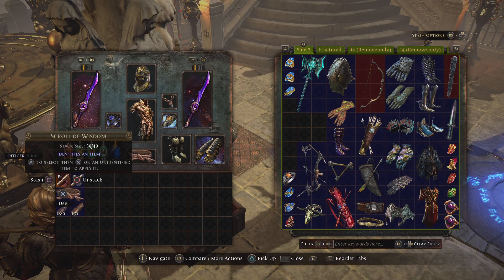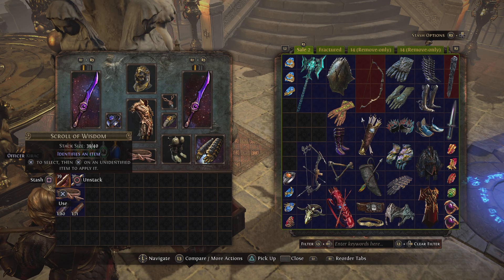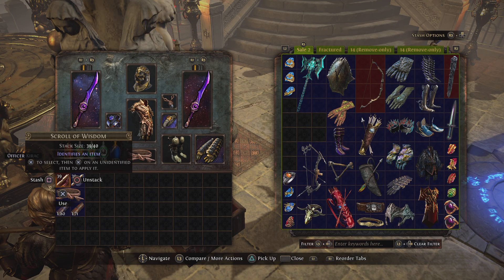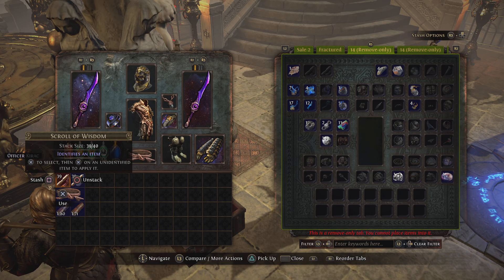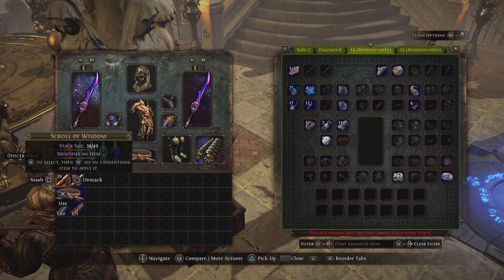That goes directly into the next thing that you need to know, which is the fact that these are cloned, essentially. Your character gets moved over, the stash tabs get moved over, and they function exactly the same way that your normal stash tabs would have worked in the league. For example, if I have a premium stash tab from the shop that I can mark items as public and sell them in the store, I can also do that with the remove-only stash tab. If I have a currency stash tab, my remove-only currency stash tab that was a normal stash tab in league will also transfer as a currency stash tab. The only difference will be the fact that it will say remove-only. Other than that, functionality works 100% the same. This is key to remember.